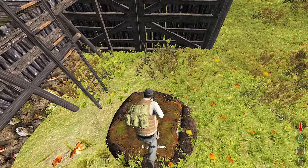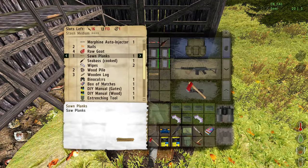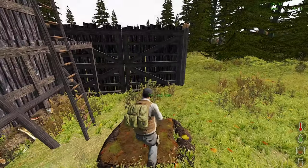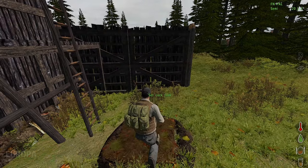And for the last level, we need a sawn plank, 2 wooden locks, and also a box of screws.